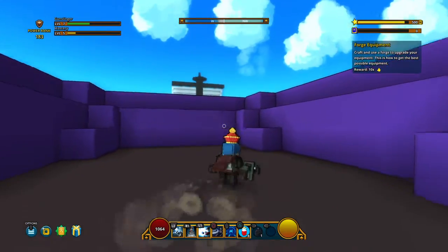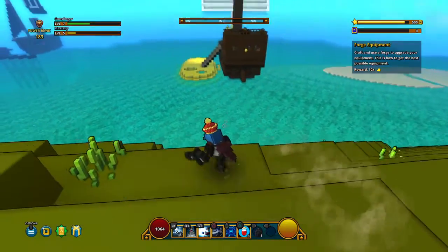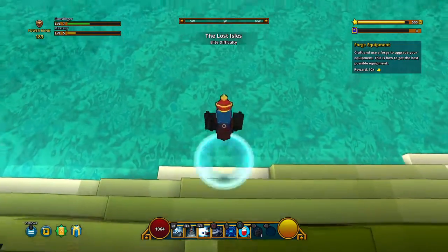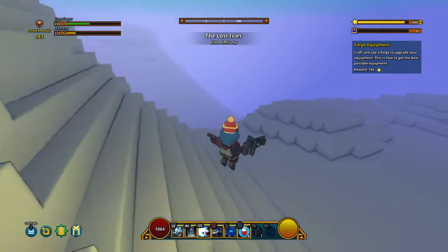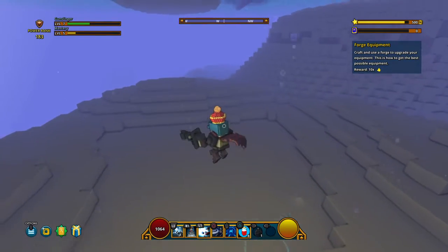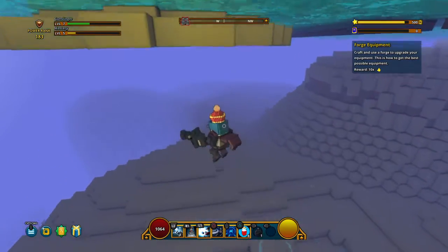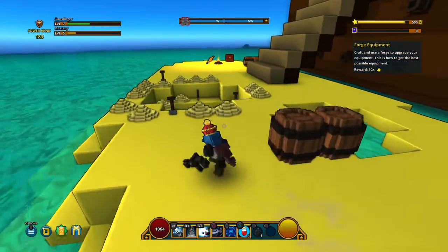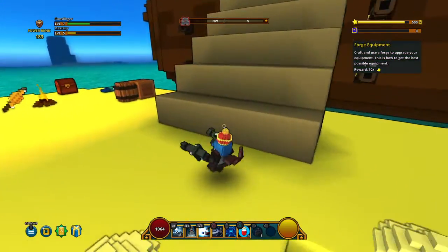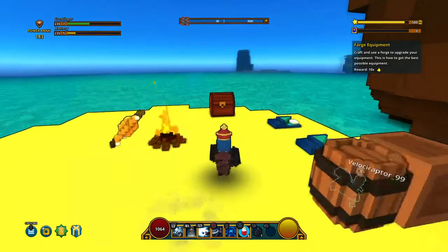Is this some guy's house? Oh, is that — wait, can I swim? Of course I can swim. The Lost Isles. Wait, do I have an O2 gauge? What is this? It's just a thing. Chess.